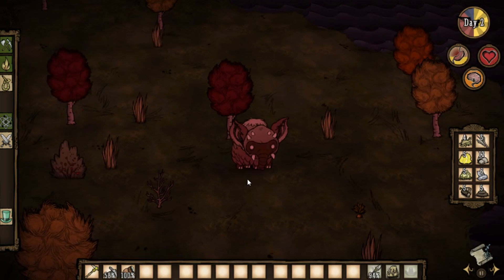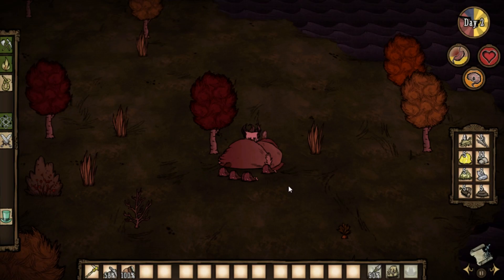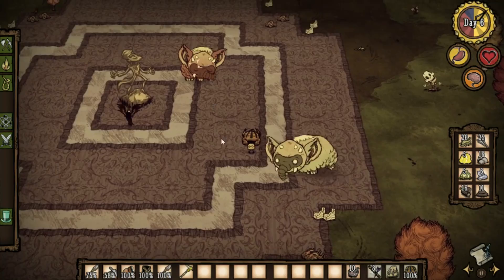The koalophant has very slow attack speed, so you can weave in 6 attacks between each of its attacks. But if you want to be safe, 4 or 5 attacks is enough. The koalophant has deceptive range, but in your favor — it's a lot shorter than it seems, so it'll have a hard time hitting you.